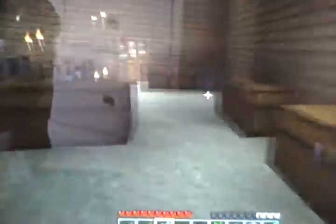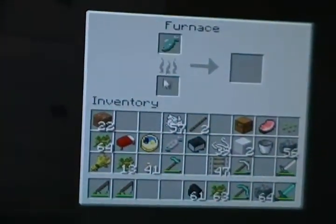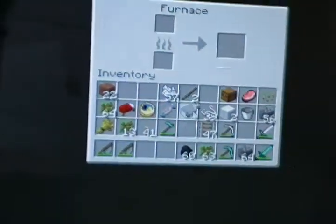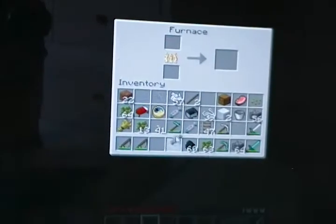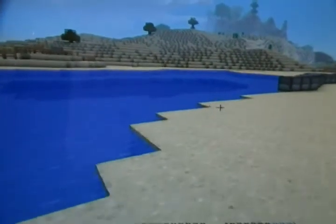So you go to your furnace, and you just put the fish in the top and you put coal in the bottom. Coal can be found in caves by the way, and it's very fast to cook because it's fish. So yeah, that's how you make a fishing rod, catch a fish, and cook it. Bye guys!